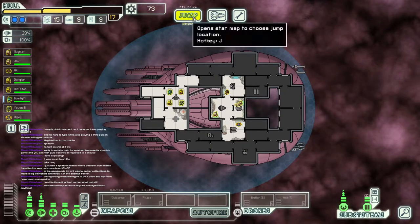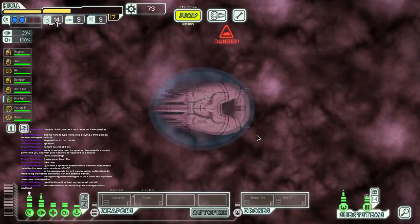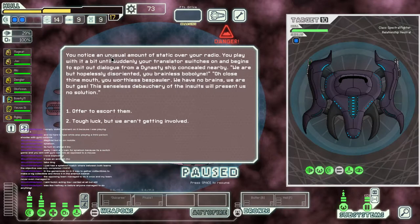Can we double dip? I was hoping maybe we could use the jail again — ah, now they're on their way over. You notice an unusual amount of static over your radio. You play with it until suddenly your translator switches on and begins to spit out dialogue from a dynasty ship concealed nearby: 'We are hopelessly disoriented, you brainless Bobalone!' 'Close thine mouth, you worthless beastballer.' 'We have no brains. We are but gas. The sense of this debauchery of insults would resent us no solution.'